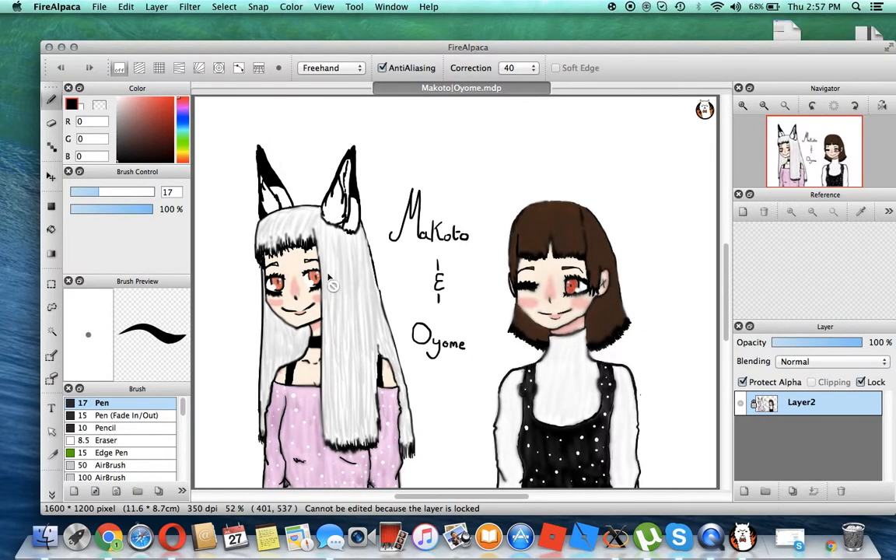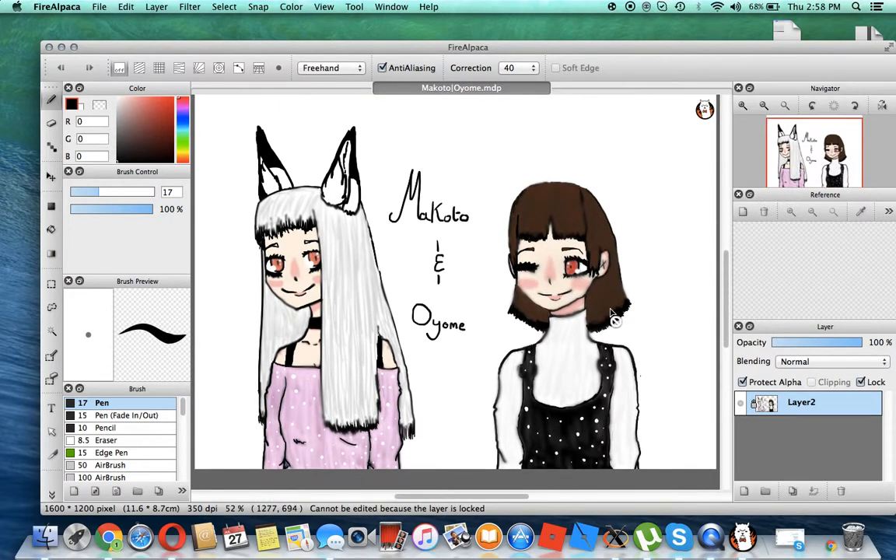This is my character — it's my ego, like the opposite of my real-life personality. And this is Makoto — obviously from Persona. I seriously can't say the name. So this is them.